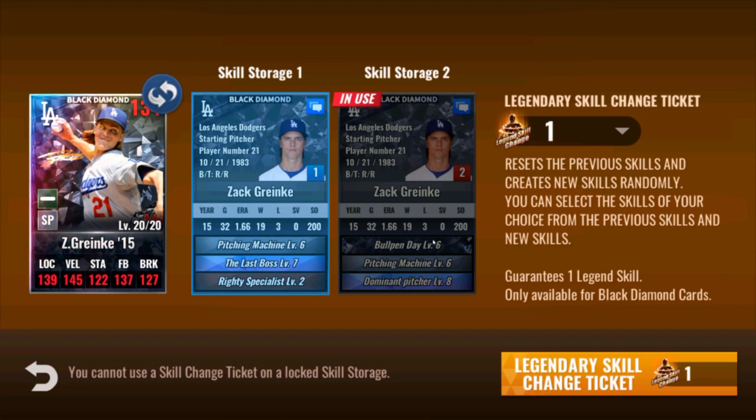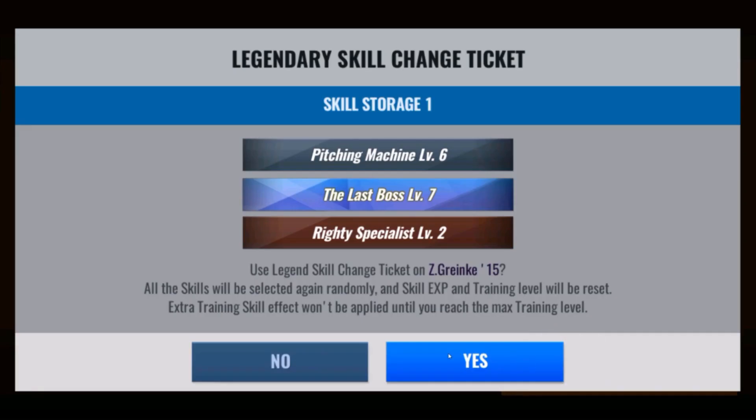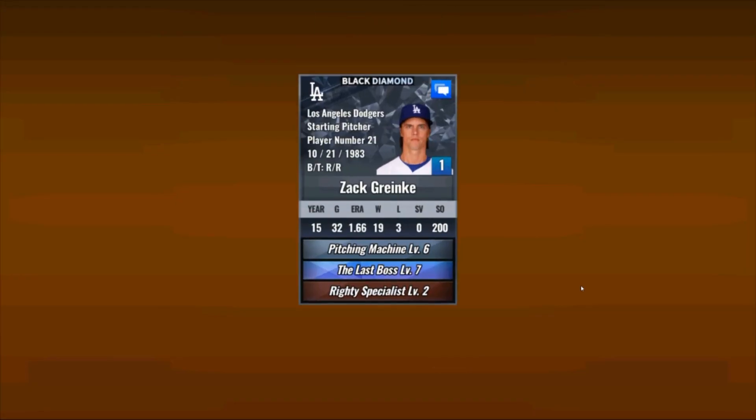Bullpen day on a starter — if you roll bullpen day three-three-three on your starting pitcher and you're sitting in mid silver and you buy greens, maybe use greens on it, try to get two or three skills. It'll do really well for a long time. This guy has a sub one-and-a-half ERA and is pushing into diamond. I'm looking for better though — let's do this and see what happens.